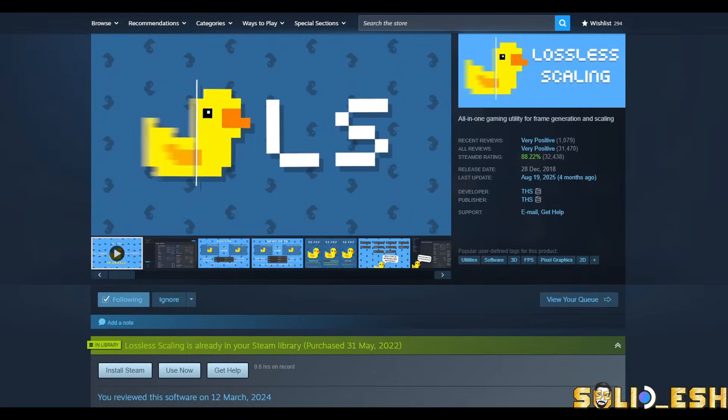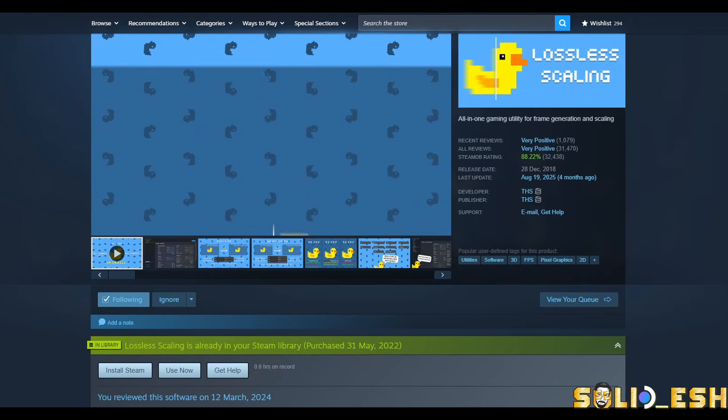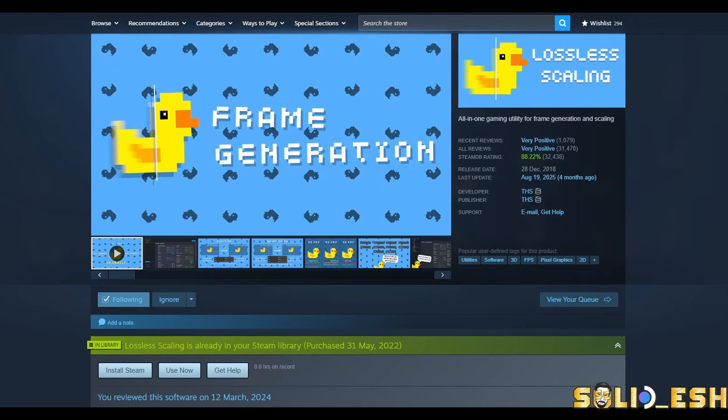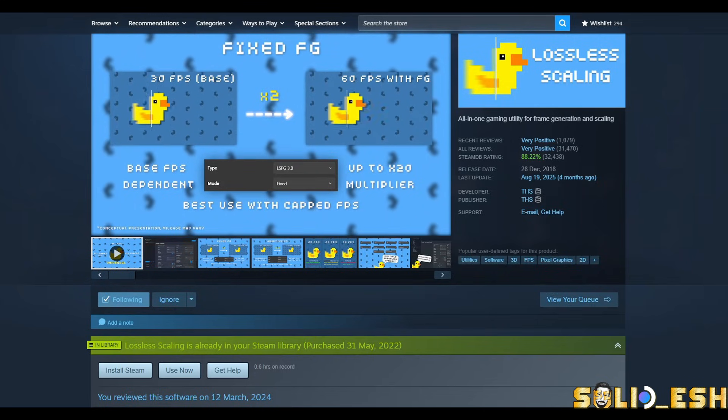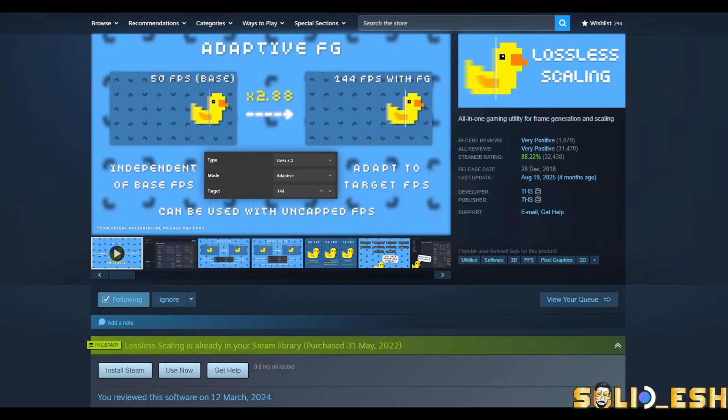All installed plugins will show up here and are manageable from this menu. At the top you'll see two icons: the first takes you to the plugin store where you can browse and install available plugins, and the second opens settings where you can update Decky Loader and uninstall any plugins. Now let's move on to LSFG.